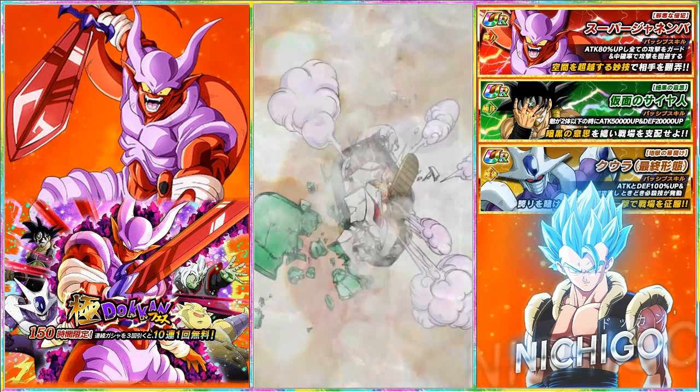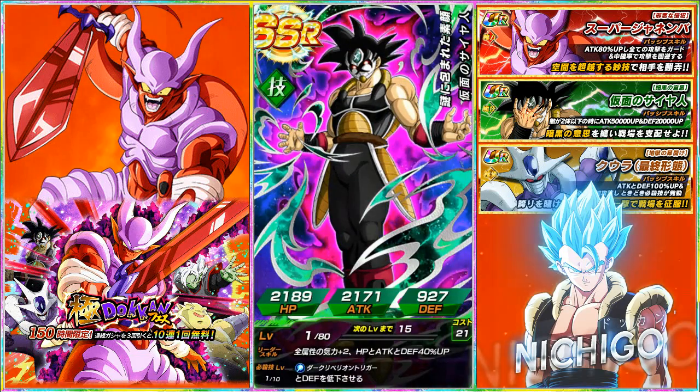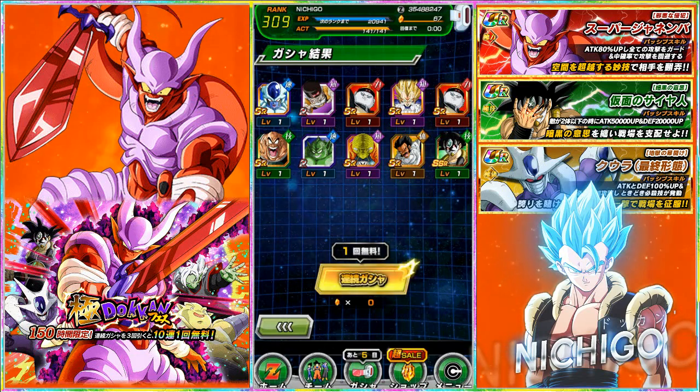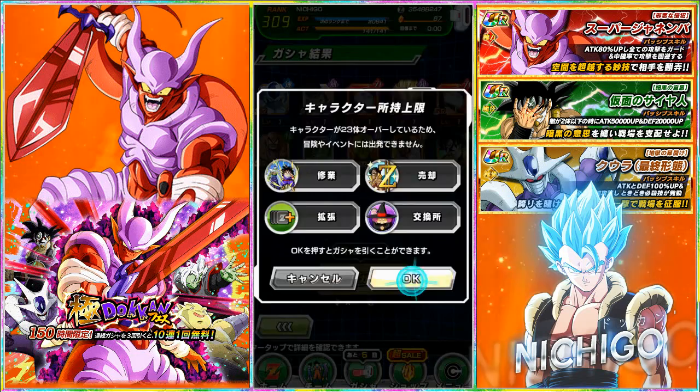SSR — oh my gosh, that is perfect. I actually wanted Mass Saiyan a little more than Cooler, so that's good. I think this is the second card I really wanted on this banner. I'm so happy to finally pull Mass Saiyan — that is an awesome pull! Now if we could pull a Cooler or Janemba we'd be getting spoiled. Right at the end of the multi too, perfect. We have our free multi now — if you guys have some stones, do a group summon with me right now.